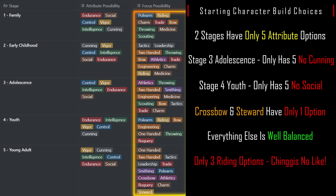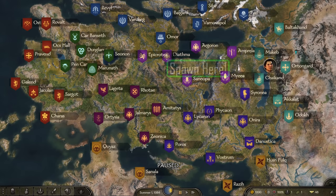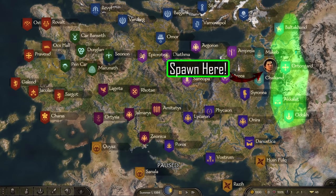We spawn in the northeast outside of Makeb in Khuzait territory. It's a great place to pick up farm animals since they are produced in abundance here, which can help for early trade routes. Steppe bandits can be an issue, so make sure you have 20–30 troops in your party.